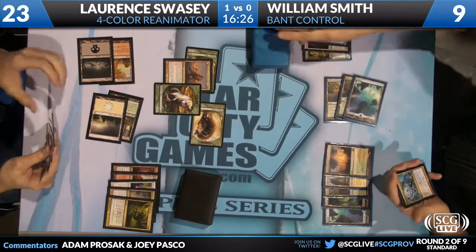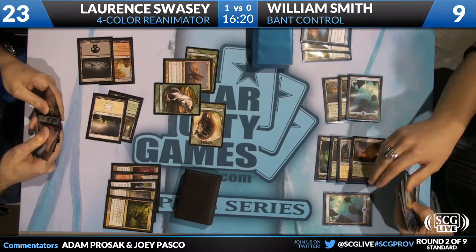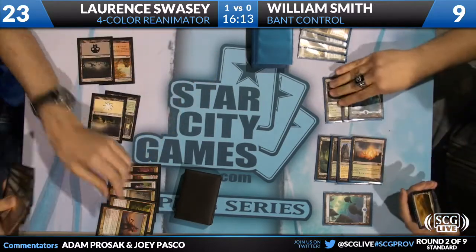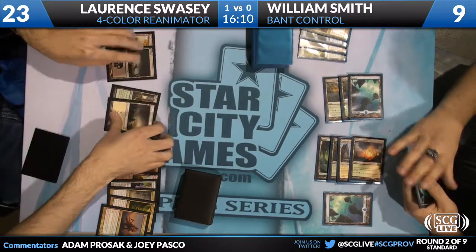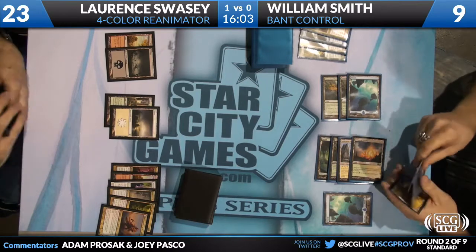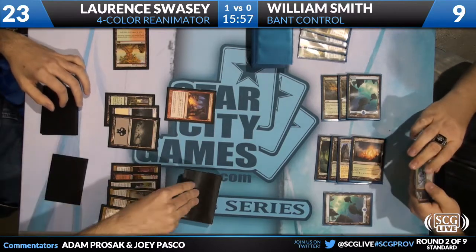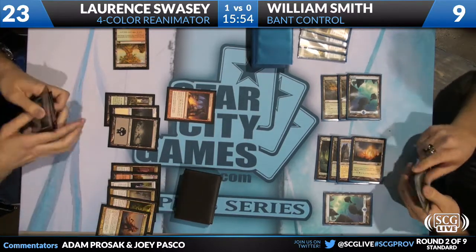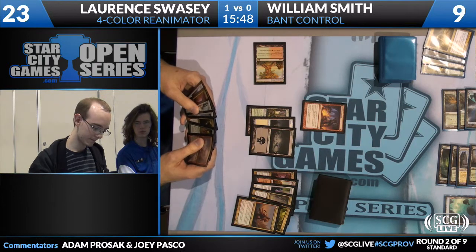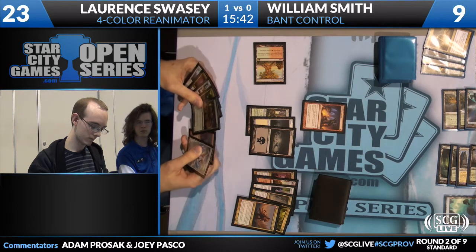He's got a Supreme Verdict in his hand, in addition to an Azorius Charm. He's playing the full-art John Avon Basics from Zendikar. Star City had the Unhinged art lithographs, which were extremely popular - sold out, now back in stock. In addition to that, there are new lithographs of John Avon's Basic Lands from Return to Ravnica, and a lithograph of the Supreme Verdict artwork.